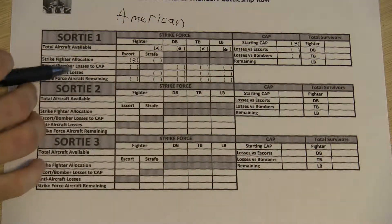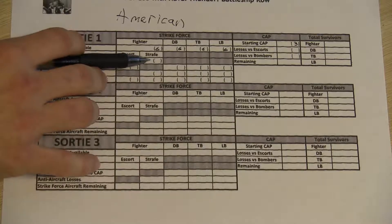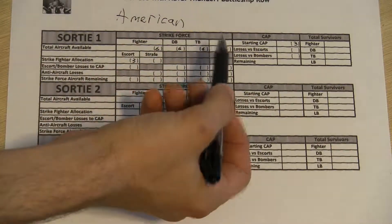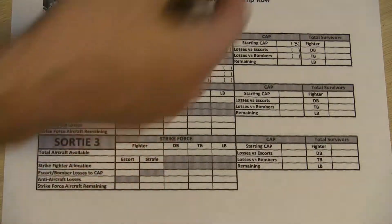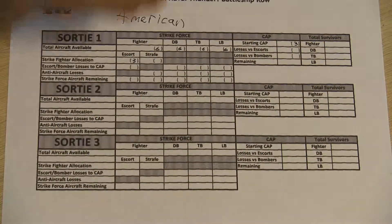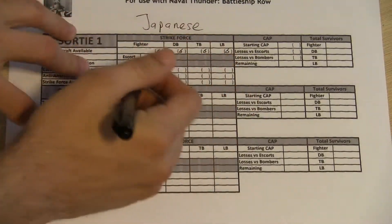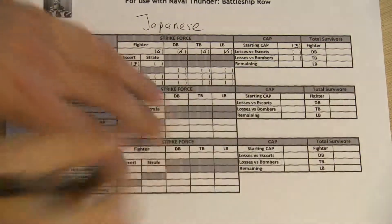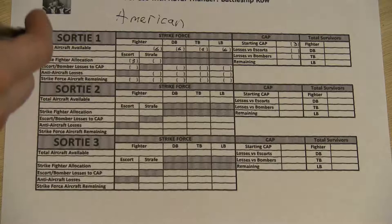I'm going to have three of my flights on escort duty and three of my flights on combat air patrol. Next, we have to allocate how many strike fighters and other types we're going to use. We're not using any strike fighters for strafing purposes. I could do the same for the Japanese. For air combat, one person attacks and defends, then you flip and do the other person attacking and defending, keeping in mind that all damage is simultaneous because attacks are considered to have happened the previous day.